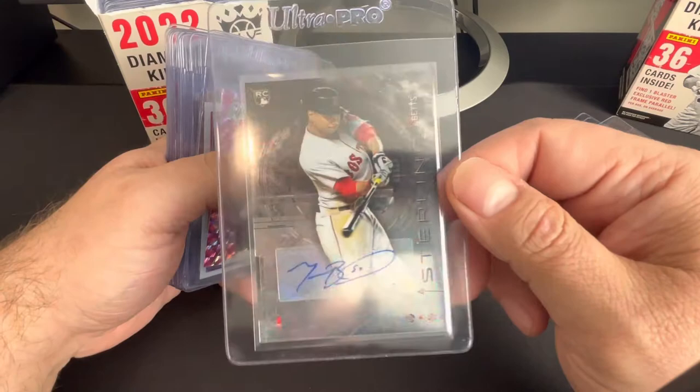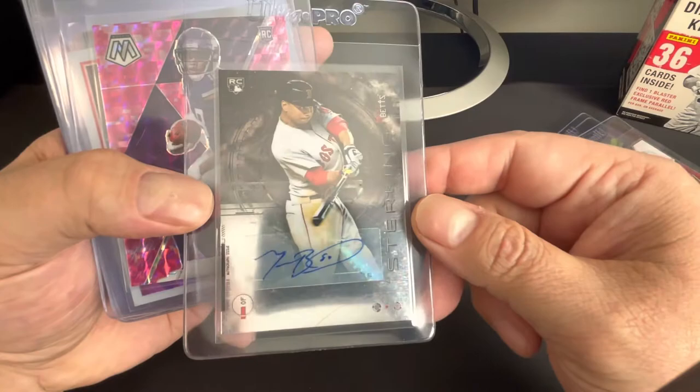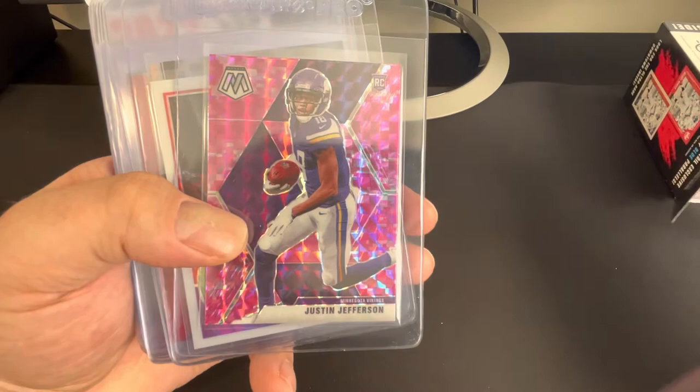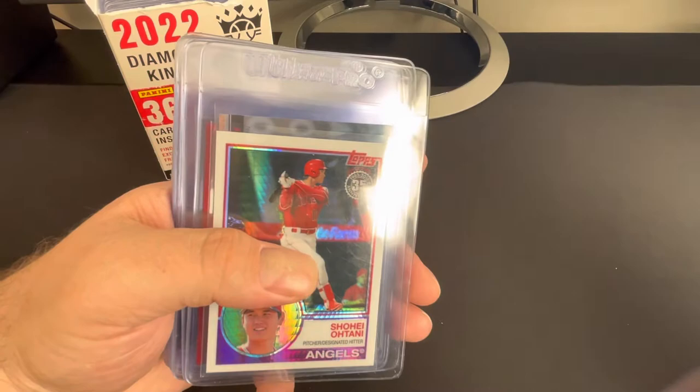Mookie Betts. That's a sticker auto from Bowman Sterling. All right, what else we got? Justin Jefferson camo — pink camo from Mosaic.